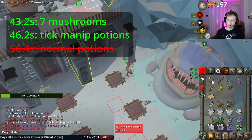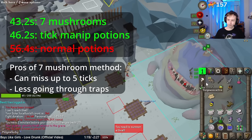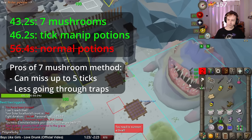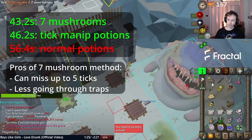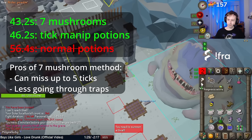I really recommend the 7 mushroom method, as you can miss up to 5 ticks and it's still as good or better than the perfect potion making method. And you only have to pass through the extremity traps once, whereas with potion making you have to pass through three times, increasing the odds the shadows stall you.